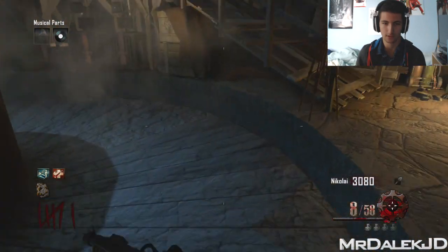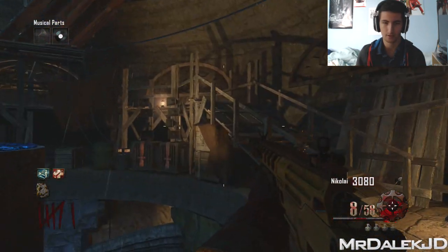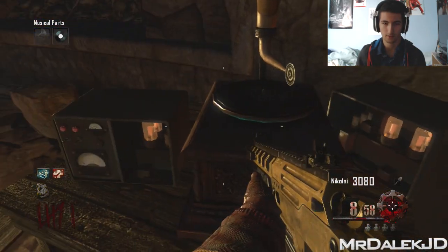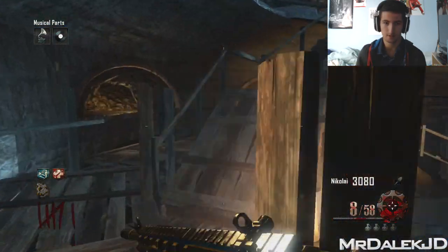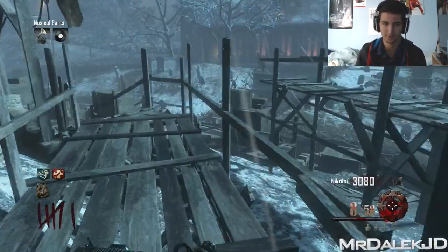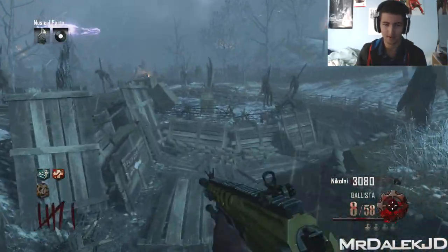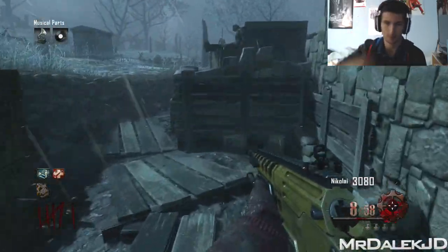Once you've used this once, it opens that, and down there is where we get one of our staffs. Wait until all that's done. Alright, let's build the Maxis drone. And while I'm at it, I might as well start activating some musical easter eggs — when I get near to them, I will.